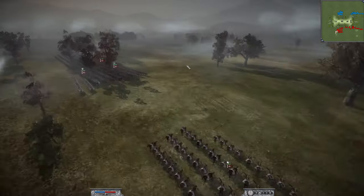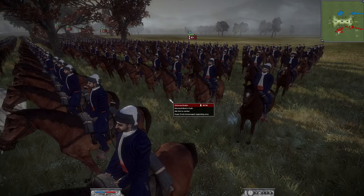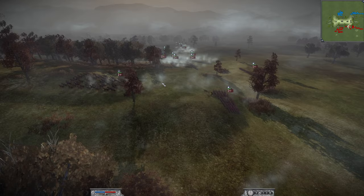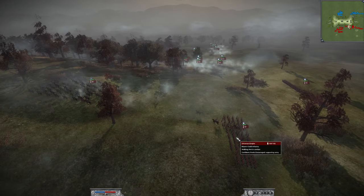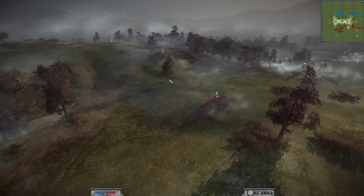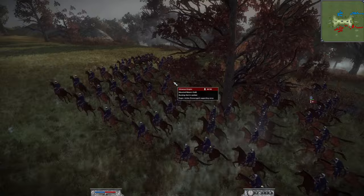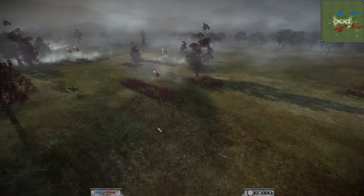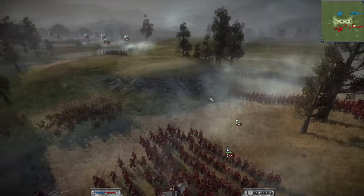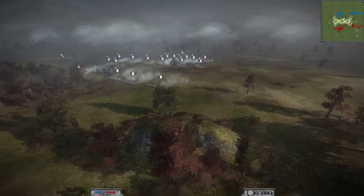I also have seven of the mounted Nizam-i Cadet rifle troops, plus one howitzer. Karl on the right has six mounted Nizam-i Cadets, ten Nizam-i Cadet infantry, and three lights — very similar armies. We're both led by standard generals.